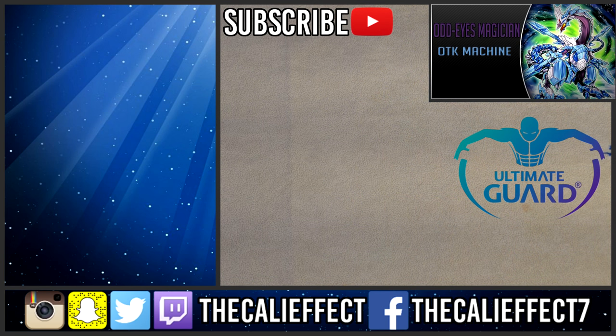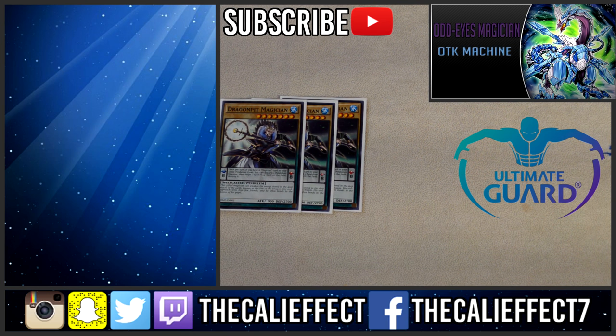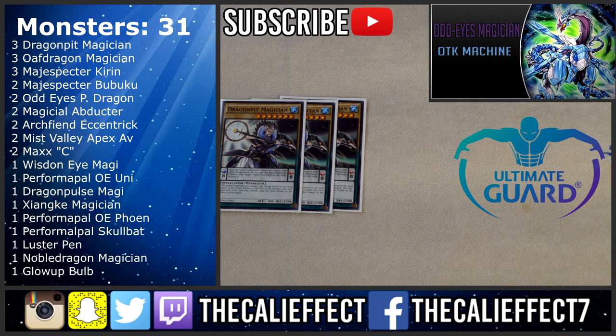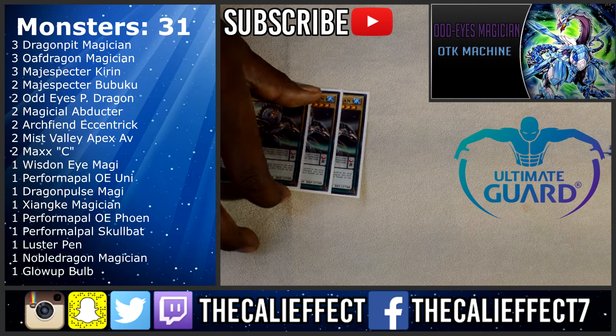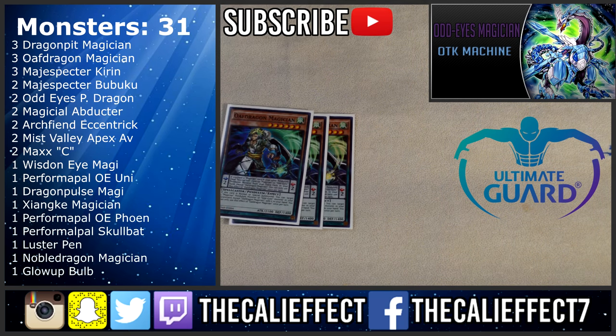We're gonna start off with three of the four high scales that we play — three copies of Dragon Pit Magician. Dragon Pit Magician, when you have another magician in your scale, lets you discard one card to destroy a spell or trap. This is very essential for getting rid of pesky cards like Solemn Strike before your opponent can activate them, and it's a high scale, which is extremely important for pendulum summoning.